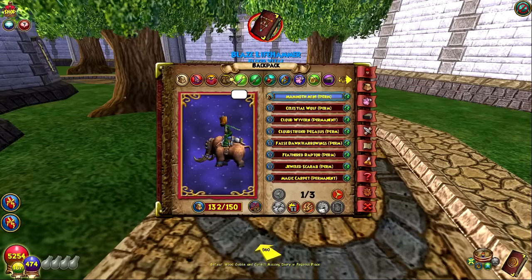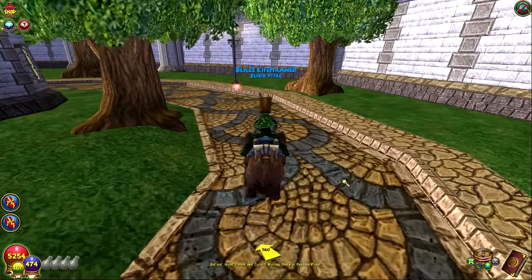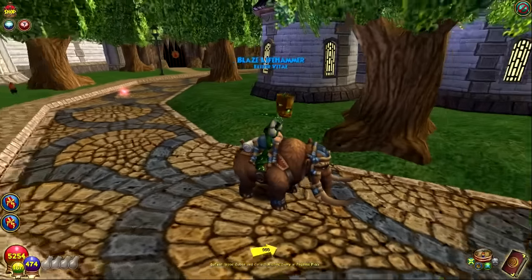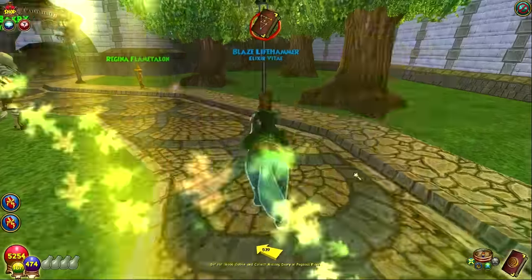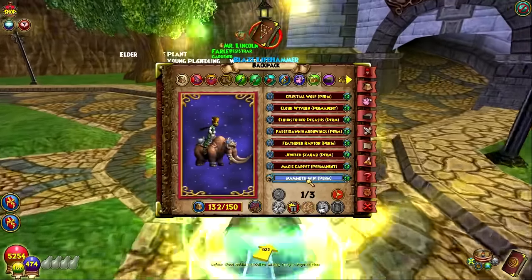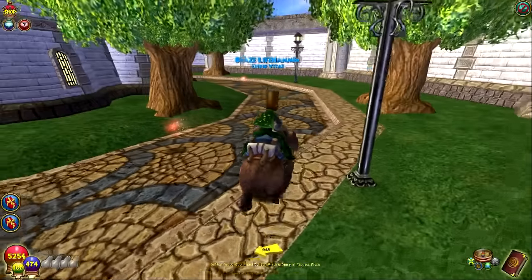We finally got it — 2% more outgoing. Let me turn that on and have a look. There it is on the bottom, from the mammoth mini. Really happy to get this one. I'll probably be using it a lot on my life character. It's not going to be my default mount for running around — that'll be my wolf — but for battles it's going to be the mini mammoth. We got the mini mammoth, guys!